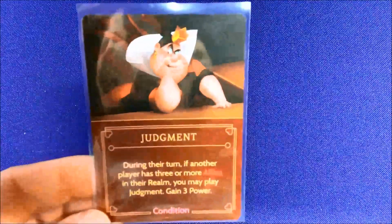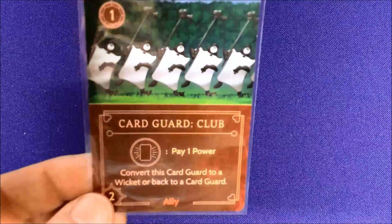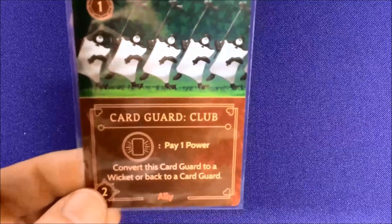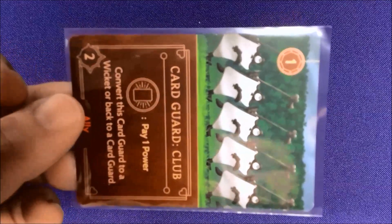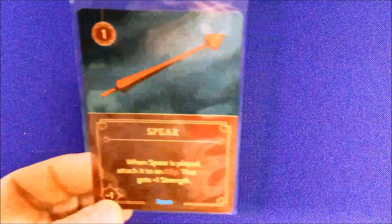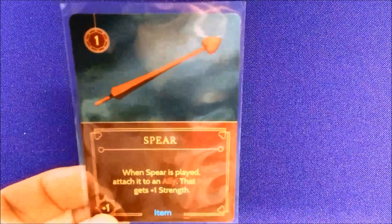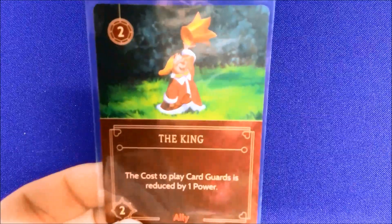She's got Judgment as her condition, and then her special cards are the Card Guards. You can pay one power to convert a Card Guard to a wicket — you turn it sideways to represent a wicket in her croquet game. Wickets can no longer attack or defeat anybody, but you can pay to turn it back. You can also add Spears to wickets. To win the game you have to Take the Shot, and the outcome depends on how much power you have combined with your wickets' strength.